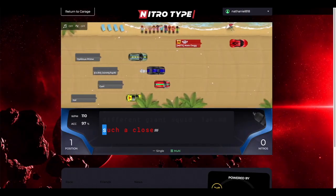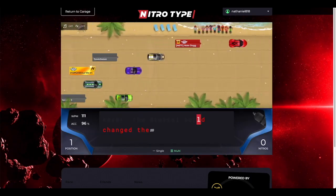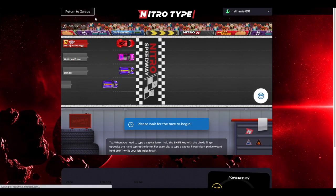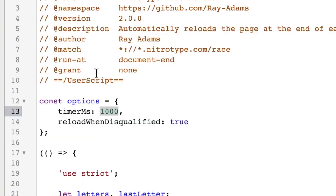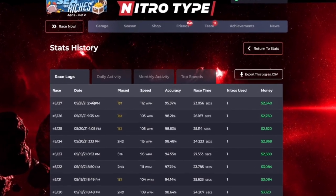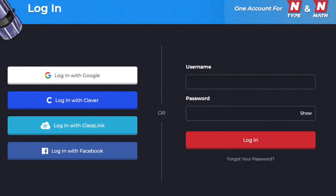The auto-reload hack saves a ton of time so you don't have to wait for the loading or stats screen to display. This helps if you're trying to session and get a lot of races done in a short period of time. You can easily adjust how fast it reloads by editing the script, one being the fastest and a thousand being a one second delay. This is so fast it sometimes doesn't show your race stats. If that happens, just make sure to log out and log back in for everything to sync.